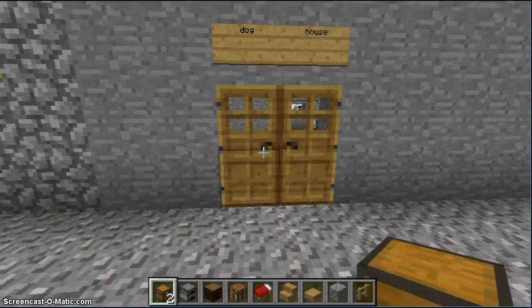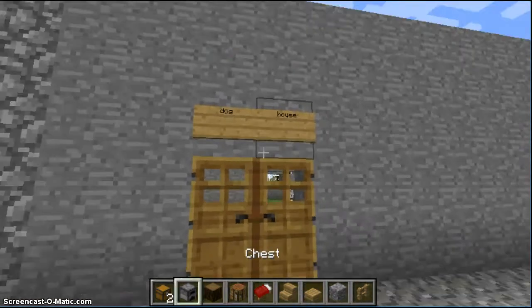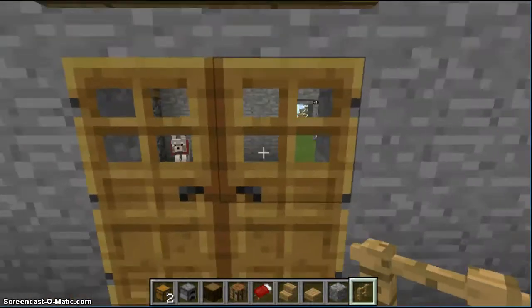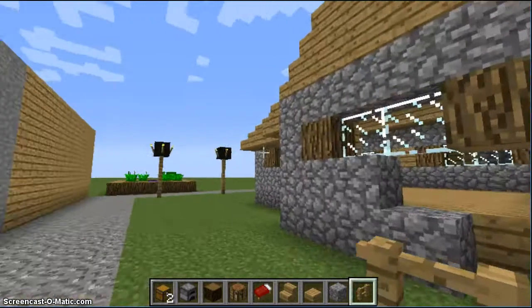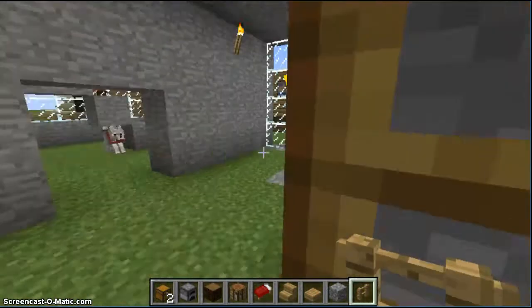Hey guys, welcome back to another Minecraft video. Today we're doing something different — it's a creative mode world that I made. I'm going to show you all of it. I made it out of a village, like part of it. So first we have this dog house.